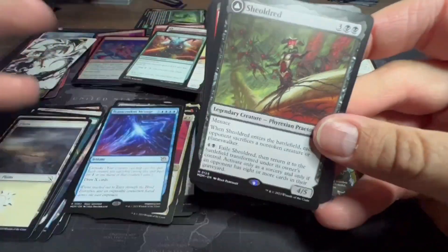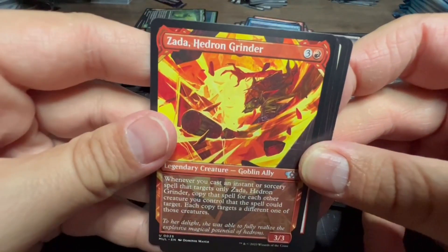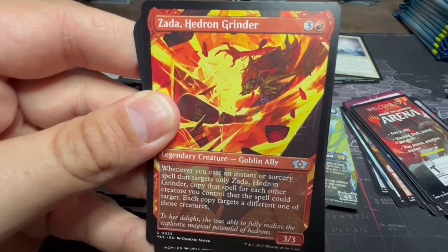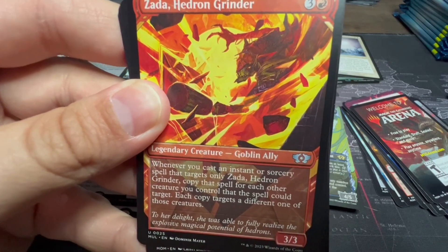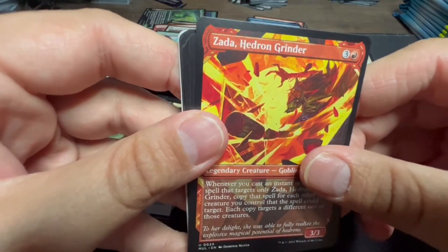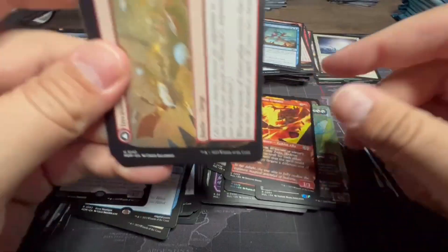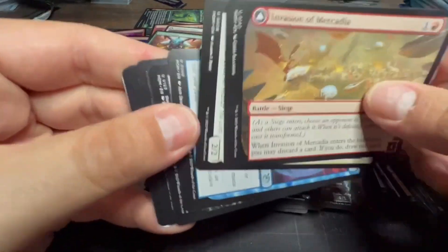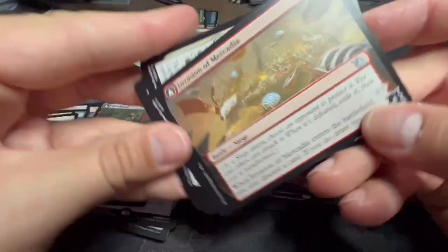We also have Zada, Hedron Grinder — when you cast an instant or sorcery spell that targets Zada and only Zada, copy that spell for each other creature you control that the spell could target, with each copy targeting a different one of those creatures. Basically play pump spells, target Zada, and all your other creatures get the pump-up.